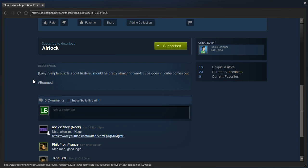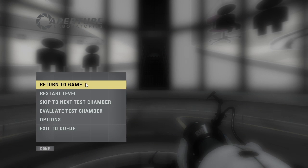Easy, simple puzzle about fizzlers. Should be pretty straightforward. Cube goes in, cube comes out — that's layman's terms for anybody who's wondering.